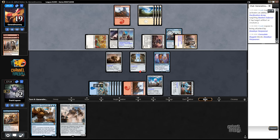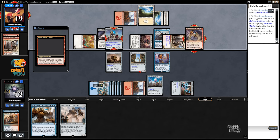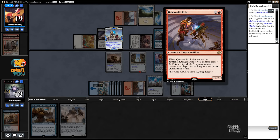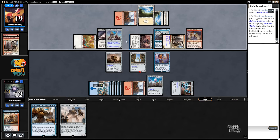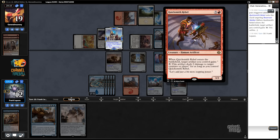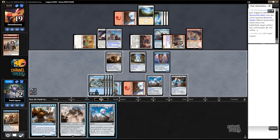Play another guy. Sure. Target artifact you control... Oh, I'm glad I helped you with that. Wait — what? Why didn't they kill the Consulate Skygate? Oh, it's got Hexproof. Yeah! Oh, that was great. Just fantastic.